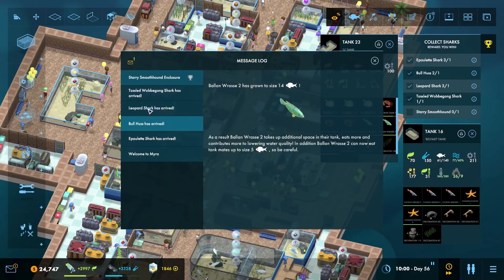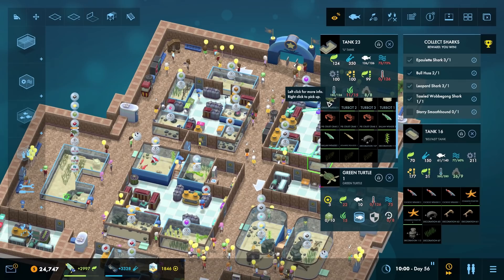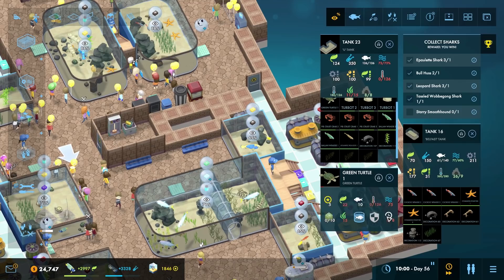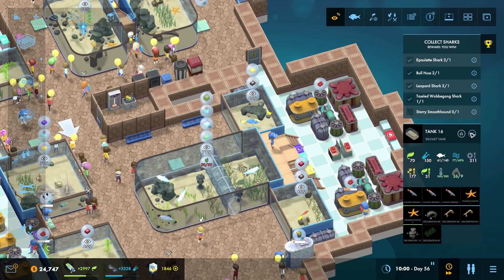You can now eat animals of size five, which is fine - nothing in here is size five, so you can live there happily, I would imagine. Now let's have a look at the green turtle. Where do you live? Probably in there - let's make sure you're okay. Oh, you actually want warm water. Well I suppose so when you think about it. You've got enough room and an armor of 20. Sure, pop you in there - there you go.